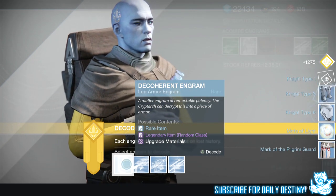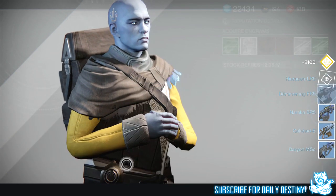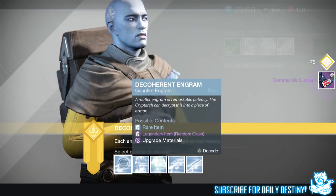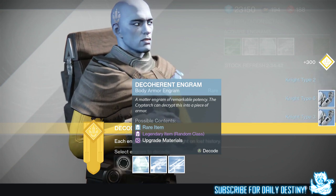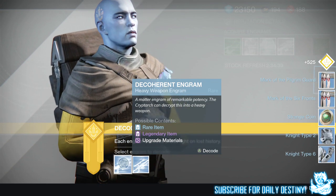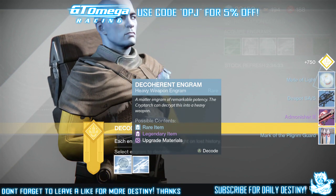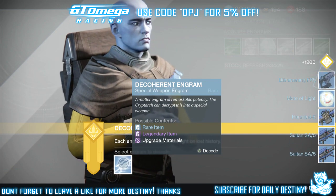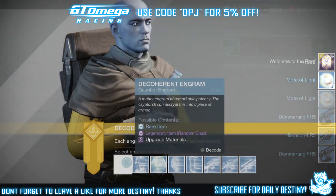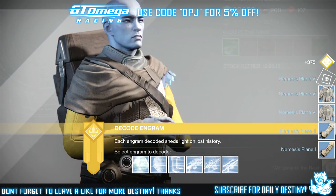I am decrypting these in the background now. I know a lot of people looted these ether chests - if you did, let me know how many engrams you got and what you got from decrypting them down below in the comment section. I've started with my Hunter, then moving on to my Titan, then moving on to my Warlock.